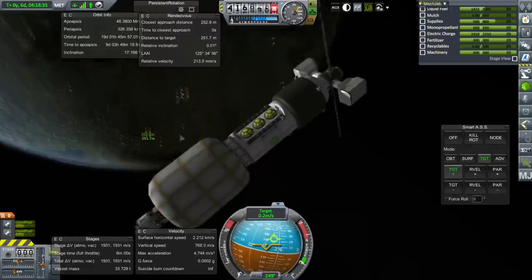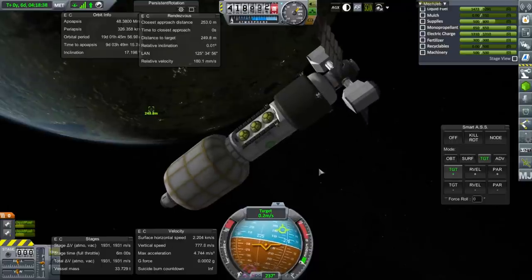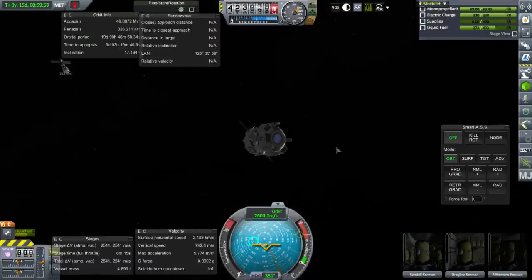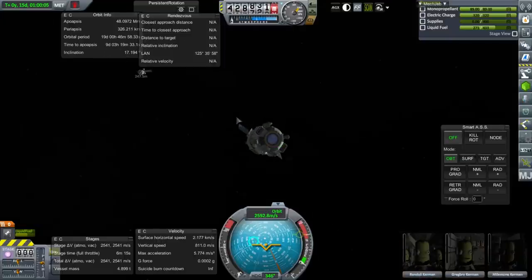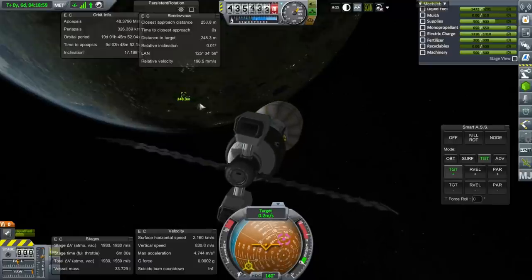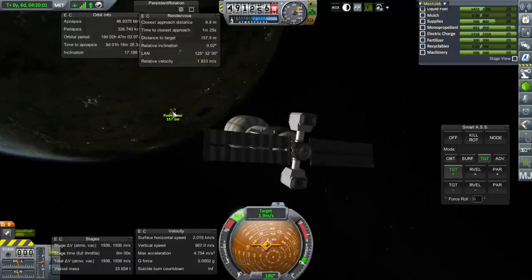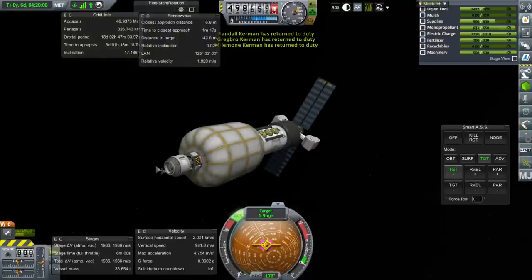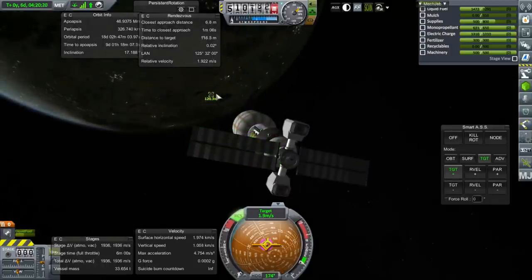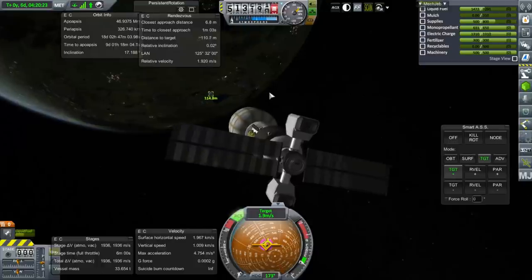Okay, we're now going to head in with RCS. I wonder where its docking port ended up — well, it's pretty much pointed at us. Look how big the Minimus Cycler is! Its docking port is basically pointing at us, so that's convenient. If we could just turn to point at the docking port now — still can't quite select it. Let's make sure we're controlling from here. They've returned to duty because we're within the 150 meter range.